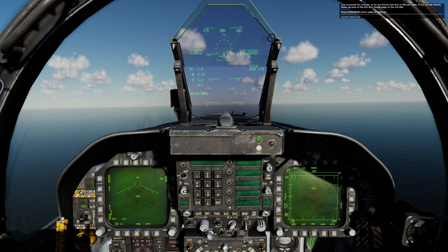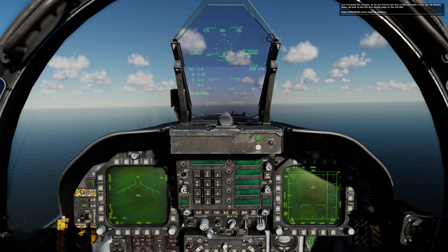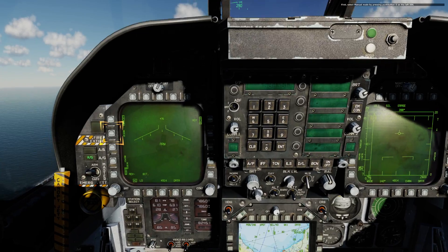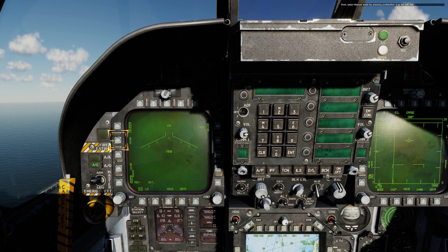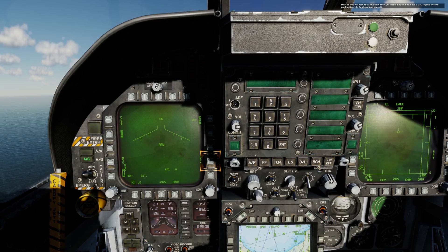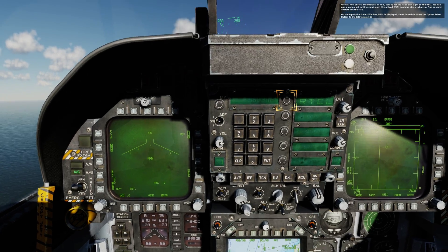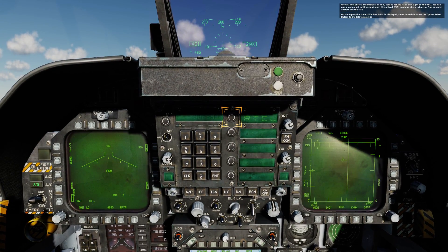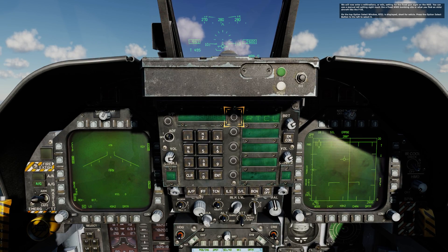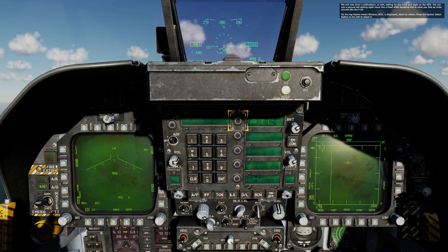I've re-paused the mission so we can discuss A-G gun in Manual Mode. If you are not already there, go back to the A-G gun format page on the left DDI. Press Spacebar when ready to continue. First, select Manual mode by pressing push button 4 on the left DDI. Most of this will look the same as CCIP mode, but we now have a UFC legend next to push button 14 — go ahead and press it.